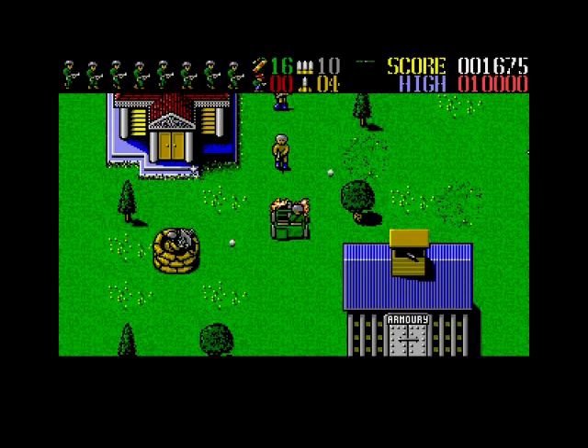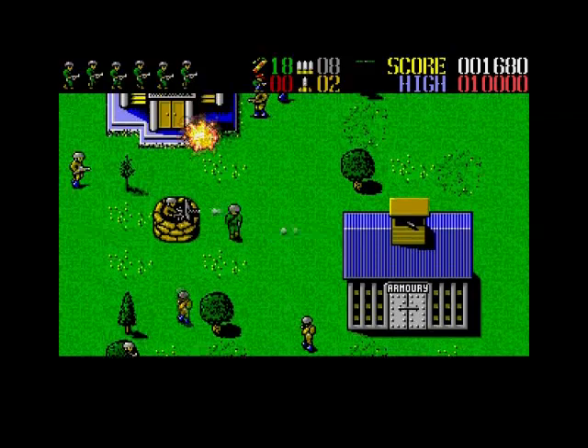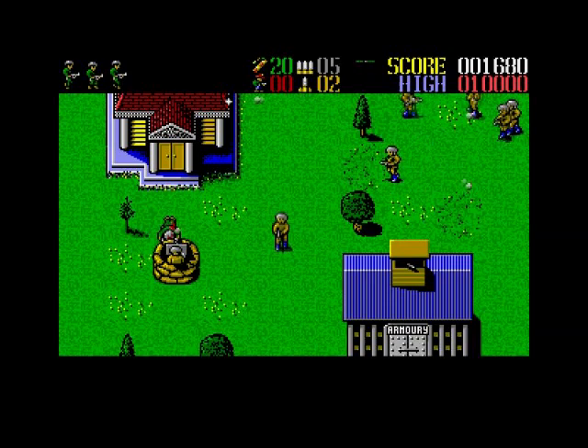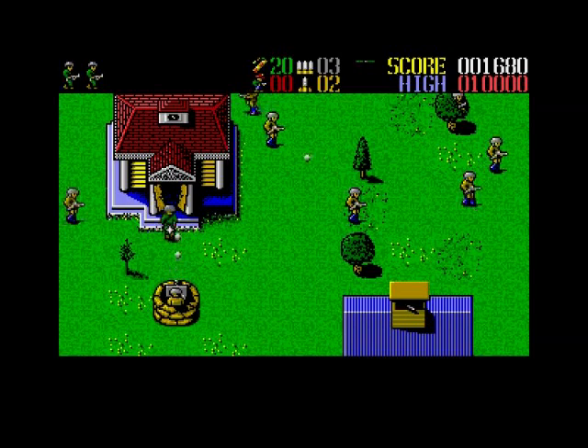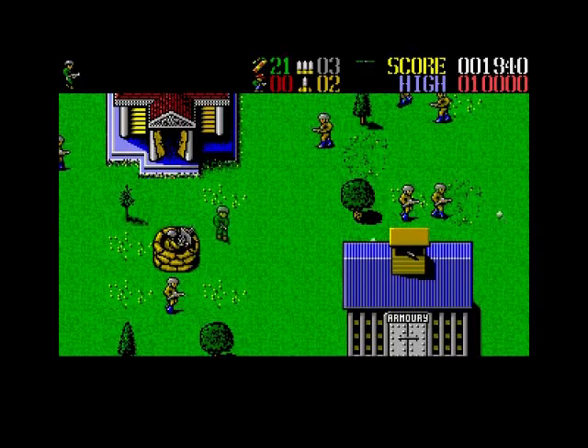It looks like a rocket launcher or something. If you hold down fire you can actually go into these buildings, but I think you've got to blow the doors off first. As Michael Caine would say - 'you're only supposed to blow the bloody doors off!' Yes, I've blown the doors off, now we can go in. In buildings you might find extra ammo and medical kits.